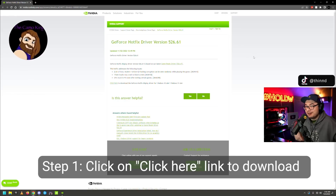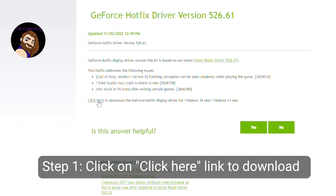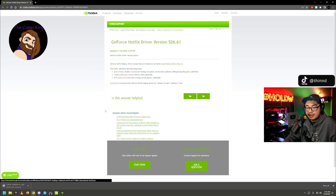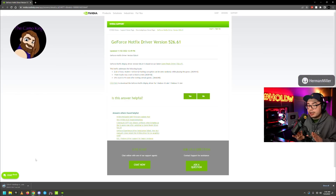So step one, you're going to click on the 'click here to download' hyperlink in the middle of the page. The download is 813 megabytes — this thing is massive. Once it's done downloading, open your Discord DM for the secondary link.